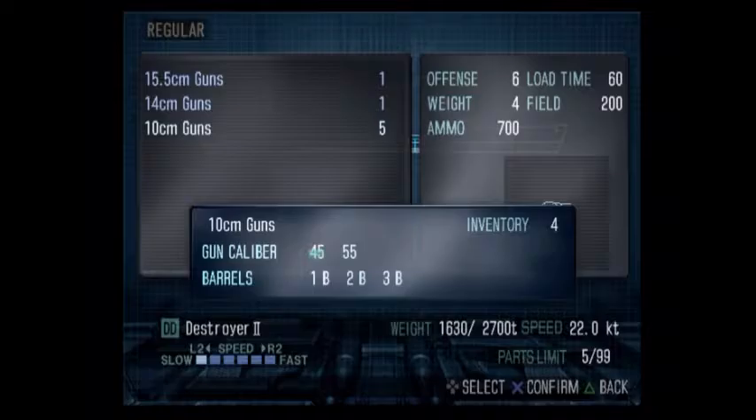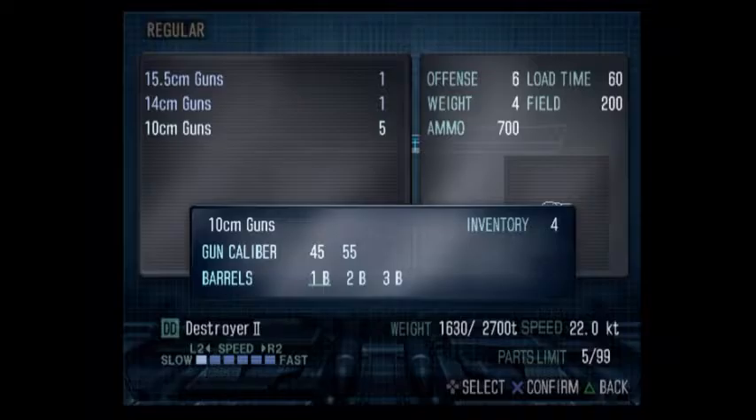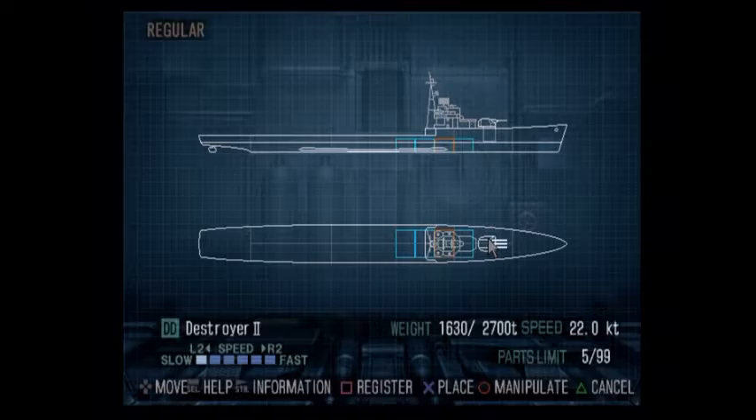Guns have different calibers and you have to buy individual ammo for each caliber. I have four 45-cals and one 55-cal, but I can't put different calibers in the same weapon slot. I'm just going to go with four 45-cal guns because it's simpler. Make sure you select your barrels - you don't have to have three barrels but I prefer it.